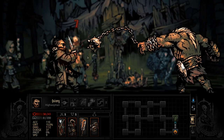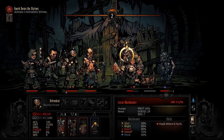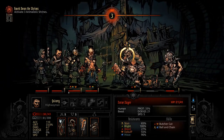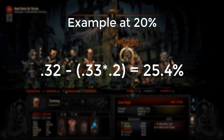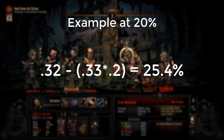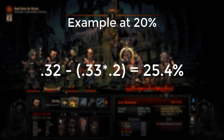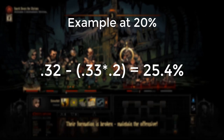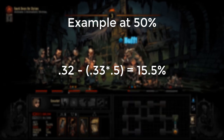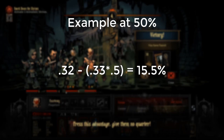For an example calculation, we're going to take the plague doctor, who is the best at disease-resisting, and then the worst characters — about five of them — which are the Leopard, Jester, Bounty Hunter, Antiquarian, and Abomination. They all have 20% disease resistance. So putting 20% into the calculation — 0.32 minus 0.33 times 0.2 — gives about a 25% chance, which is pretty high. Using the plague doctor at 50% resistance gives 0.32 minus 0.33 times 0.5, which is about 16%. So plague doctor has 30% better natural base disease resistance, but it really only offers a 10% better chance at the end of the dungeon.